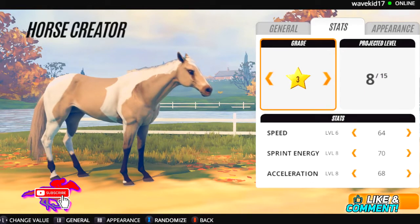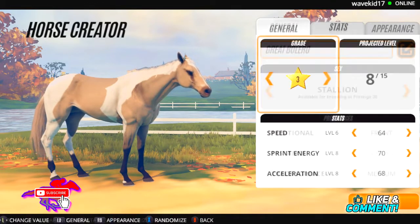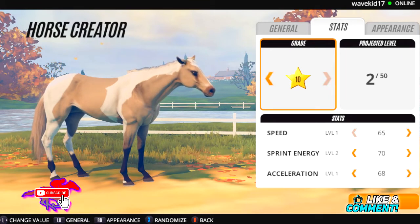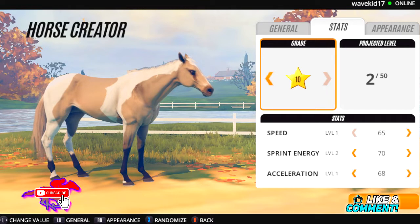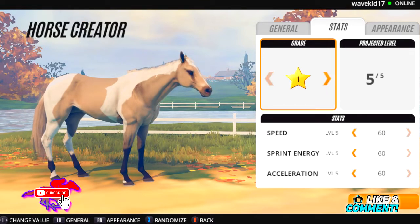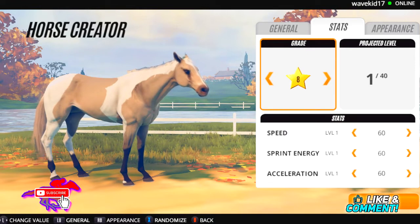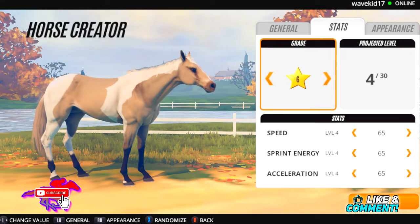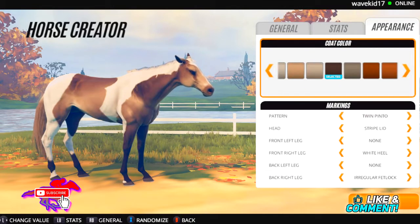Stats-wise, we can make him any grade we want, but of course the higher grade we make him, the more he's going to cost. Ideally he was a grade one horse and he won a lot of championships, so I'm thinking about putting him at grade 10. We'll work with him at grade 10 for now.